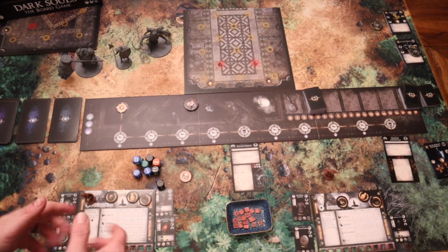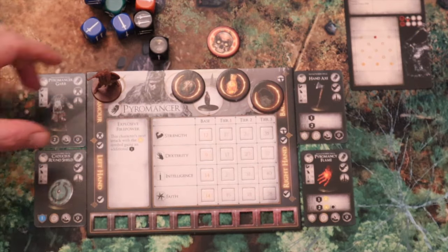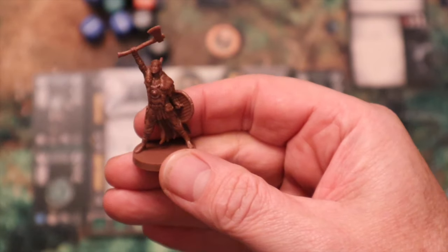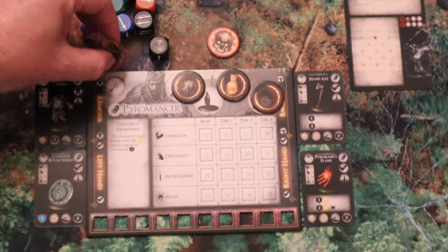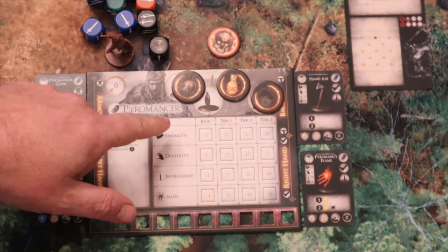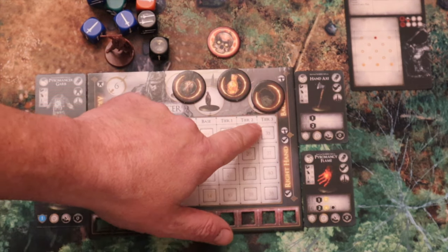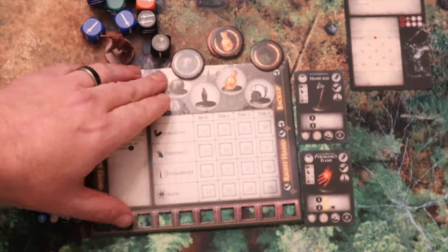Let's talk about the individual characters. I've got the pyromancer and the warrior, so we'll take a look at the pyromancer board. Here is the figure of the pyromancer — the hero figures are brown, all other figures are grey, though you can paint them as you want. On the board you have the pyromancer's various stats: their base stats, then Tier 1, Tier 2, and Tier 3.